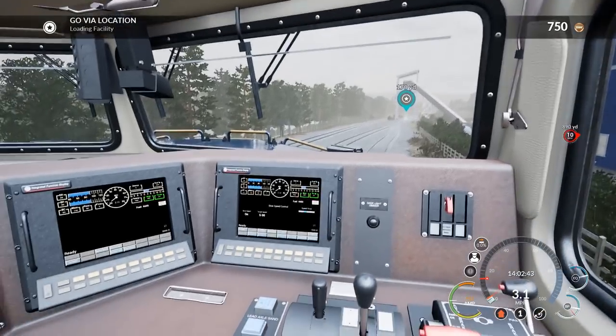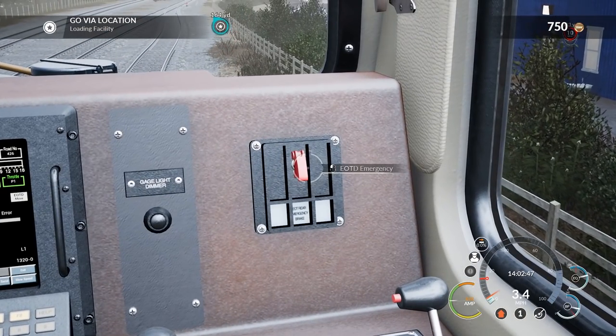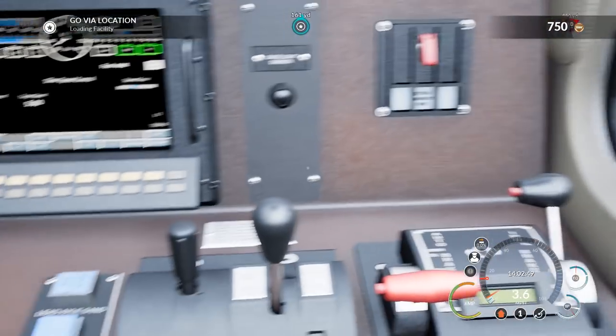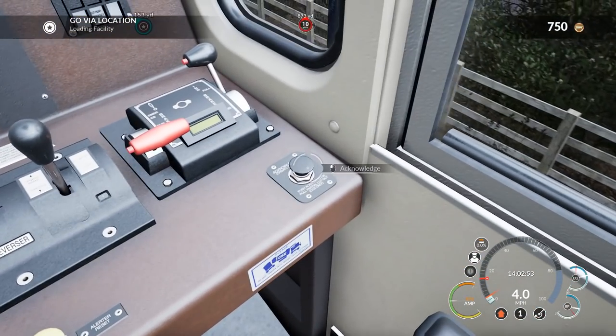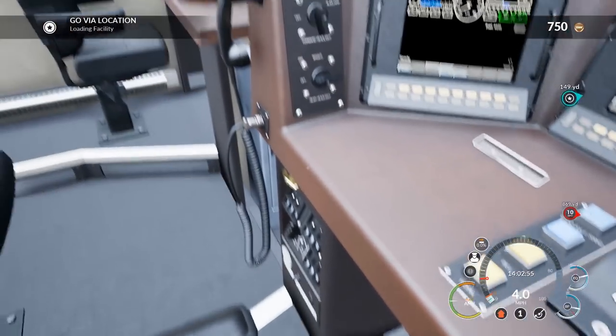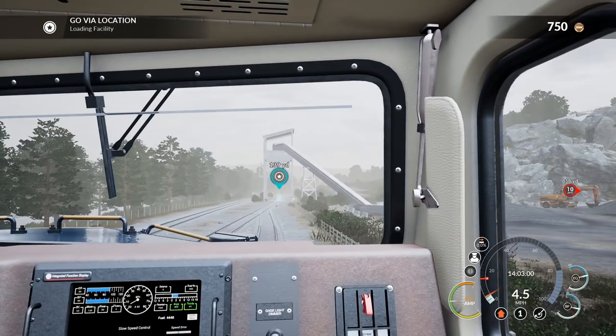You're actually going to be able to see these things load in real time, which is really cool. Let's take a look at some of the other buttons here — you have your EOTD emergency, different lights and dimmers and switches all over. Acknowledge button for startup, I believe. You can actually walk around the cabin in its entirety too.